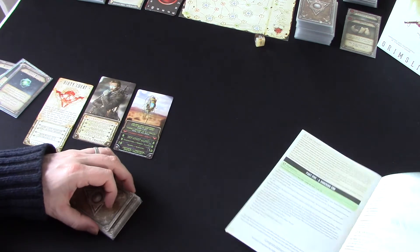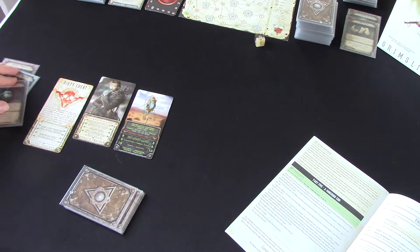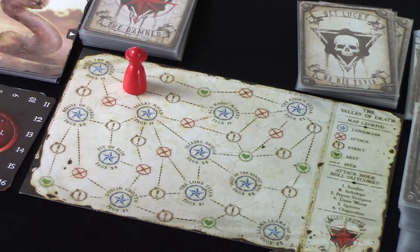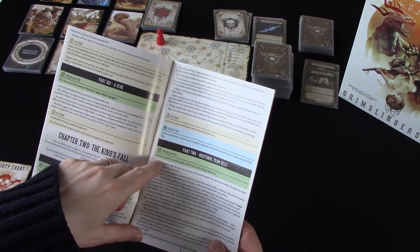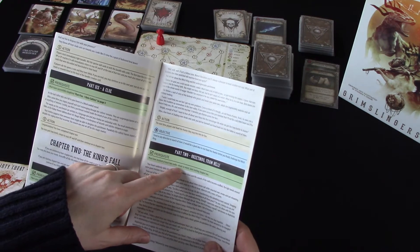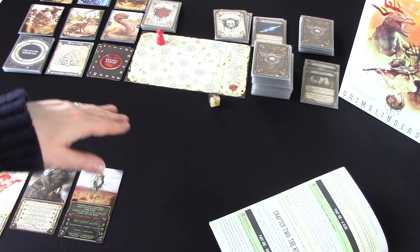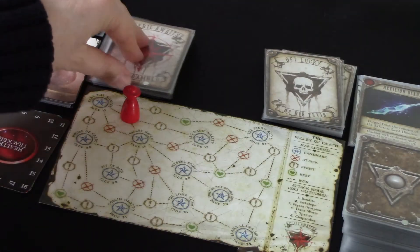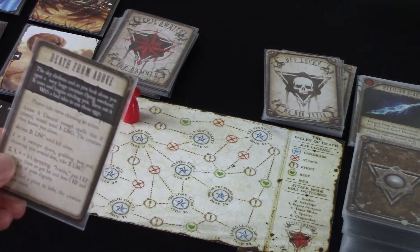Alright, so that's Valley Haven resolved. Now I think we can move on and head to this event node. We still haven't met the prerequisites for part two — it says must have resolved at least two nodes, attack or event, since starting chapter two. We've only resolved one attack node so far, but now we're going to resolve an event node. All we do here is draw a card from the event deck.